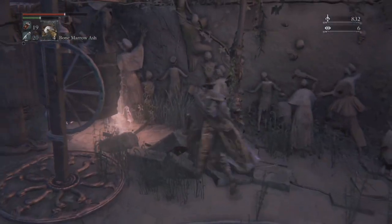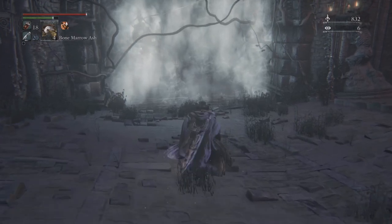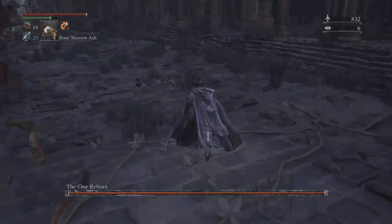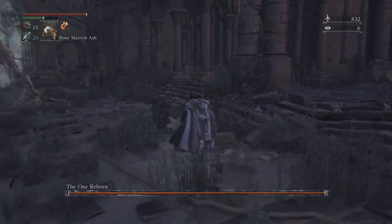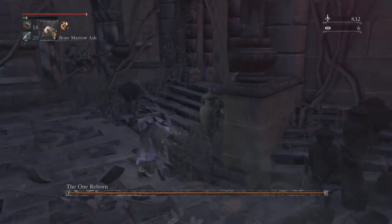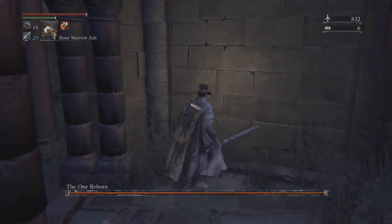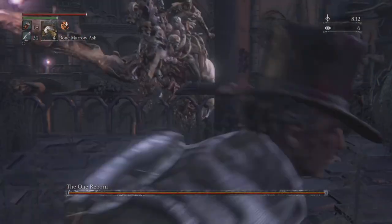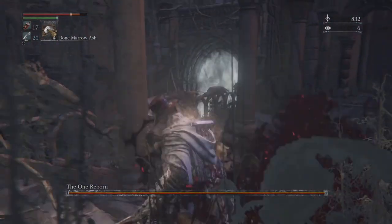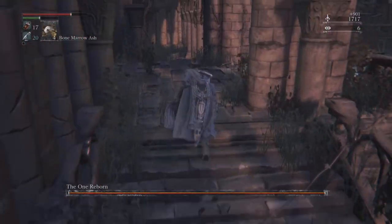Once you get over here there's a summon — highly recommended, he can help you out a good bit, but I'm not gonna use them. For this fight, I'd highly recommend going all the way to the right, and then you can come up this stairwell. This fight is very similar to the Tower Knight from Demon's Souls. You can just kill all these enemies to make the fight a lot easier.